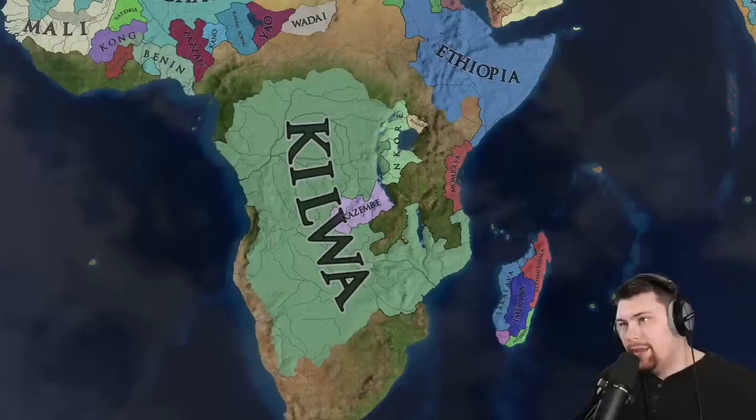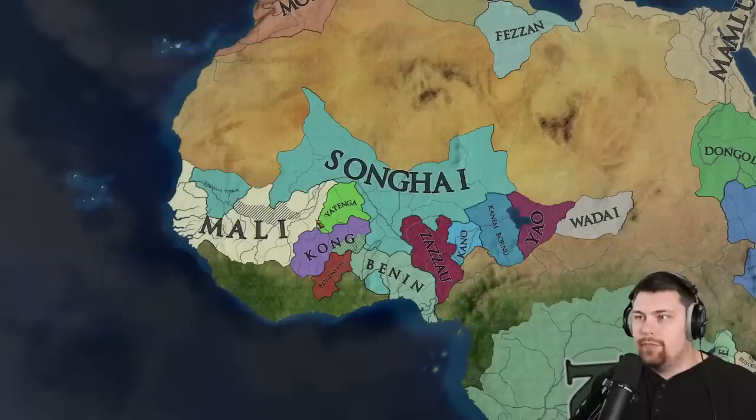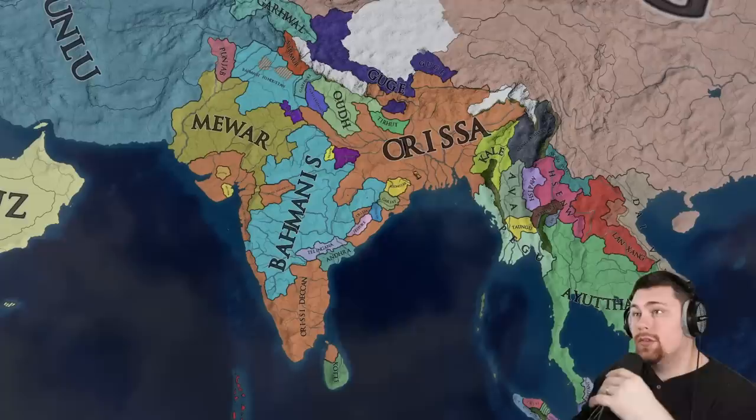Down in Africa, Kilwa actually bridged the divide and annexed the Congo, probably going to end up being the major power in the region considering they already have a very massive power base. But Ethiopia might be able to hold them back. Over in Western Africa, Songhai has annexed a few people — they were actually at war with Mali and somehow didn't annex them. Benin has also grown a bit.